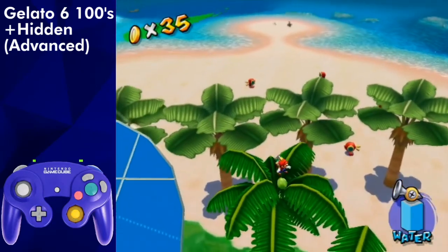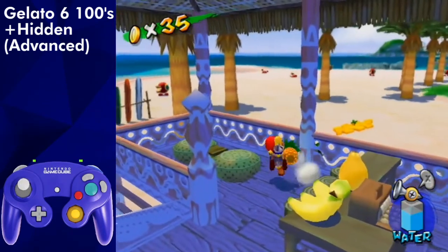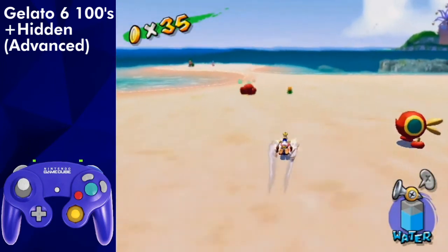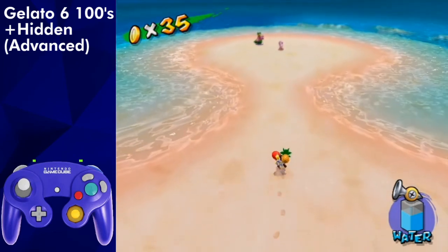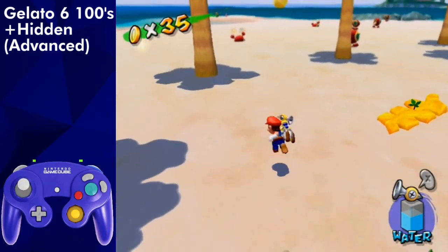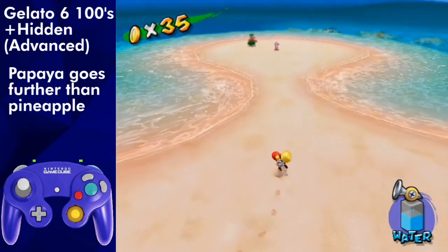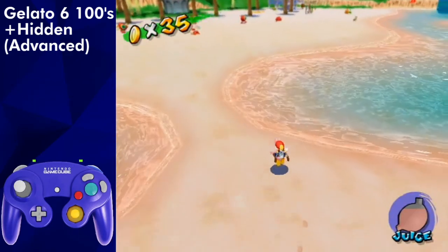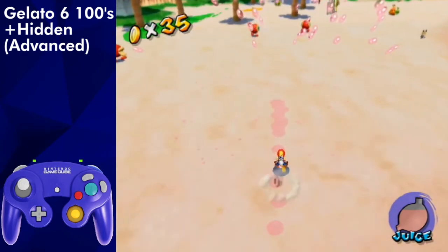If it's coconut, throw it towards Yoshi while falling from the tree. For any other fruit, throw it at this angle, and once you grab it again, you can either use a jump throw from a precise position depending on the fruit, or just a running throw, which is a bit safer. Of course, if it's banana, you'll have to throw it repeatedly to get it over there. With Yoshi, spam spray the last beach blue coin by sidestepping and spam spraying.